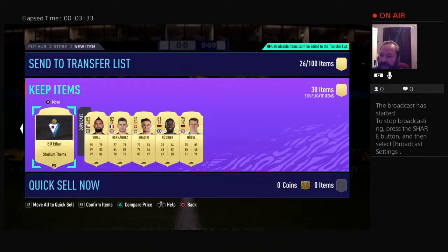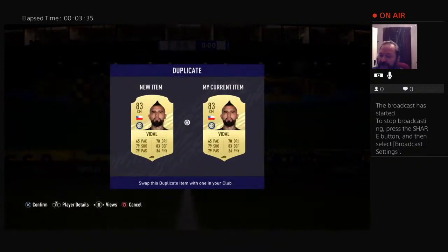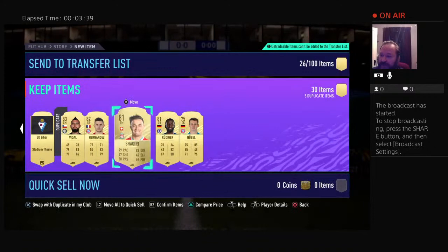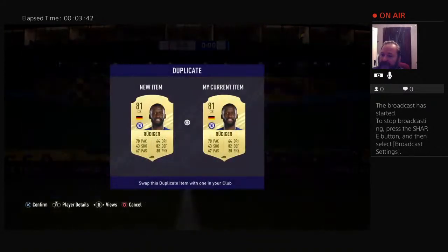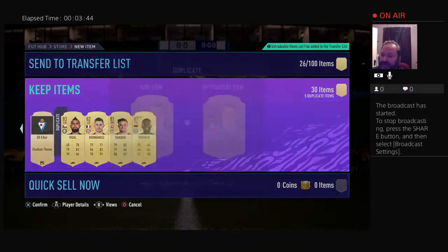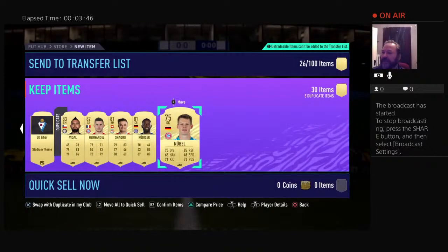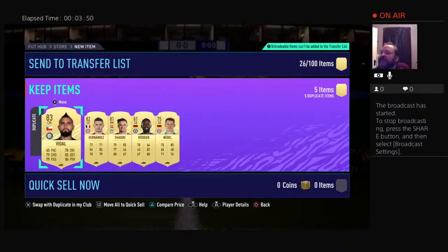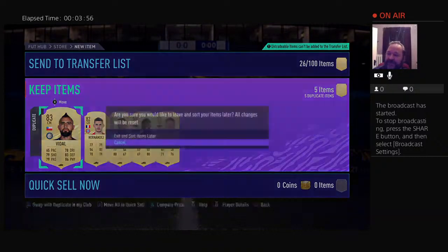Let's see what we got. Vidal — untradeable. Hernandez — untradeable. Shaqiri — untradeable. Rudiger — untradeable. And Nubel — untradeable. So let's see if we can dump Vidal, Hernandez, Shaqiri, Rudiger, and Nubel into an SBC real quickly.